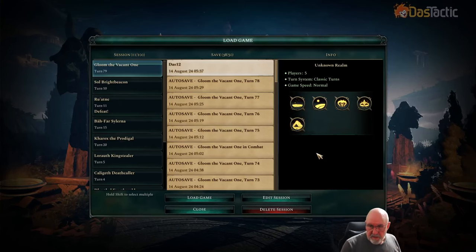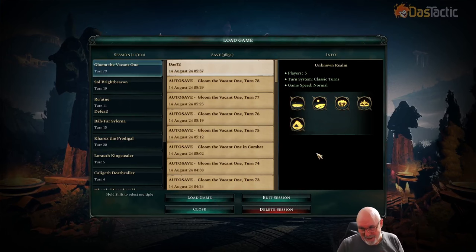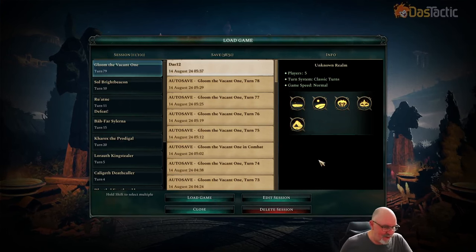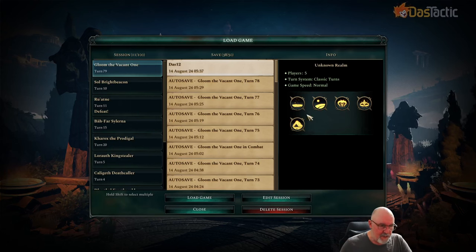I've loaded the game back in — I actually restarted my computer. That was about half an hour dealing with Windows updates. I verified the game files and found two corrupted files in the Age of Wonders folder which have now been fixed. Also as part of the summary, we were playing with a random map, so these are the random elements that came through. Anyway, let's load the game and see where we are.